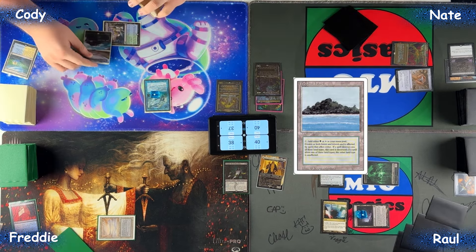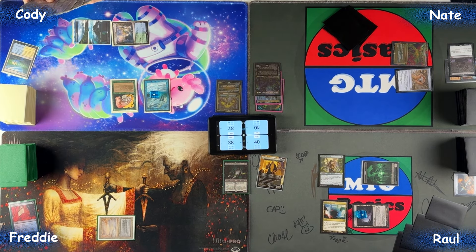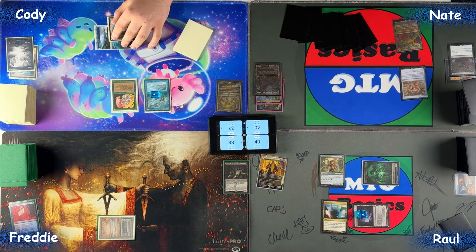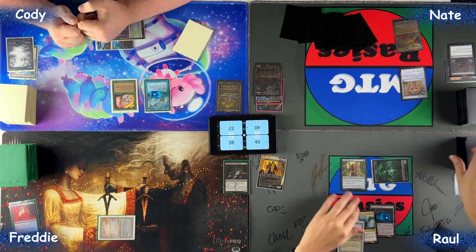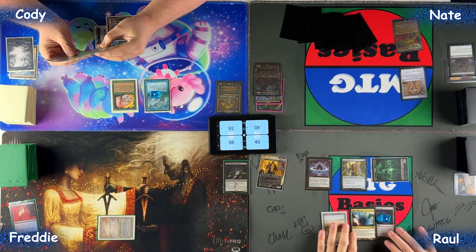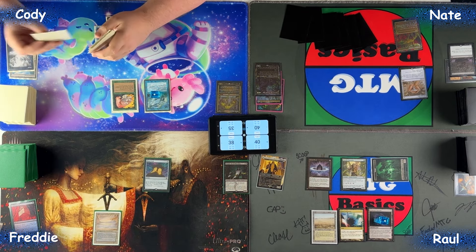Untap, upkeep. Drop Flooded Strand — fetch a Tropical Island — then more land. With that I will go to my end step and discard this Island. Untap, upkeep, draw. I will move to end step and pass the turn. Draw Selvala — drop. Burn tap. Draw this card — pass. Manicure draw — you look in a Breeding Pool. Talion trigger — I will name two. I'll pass my turn.